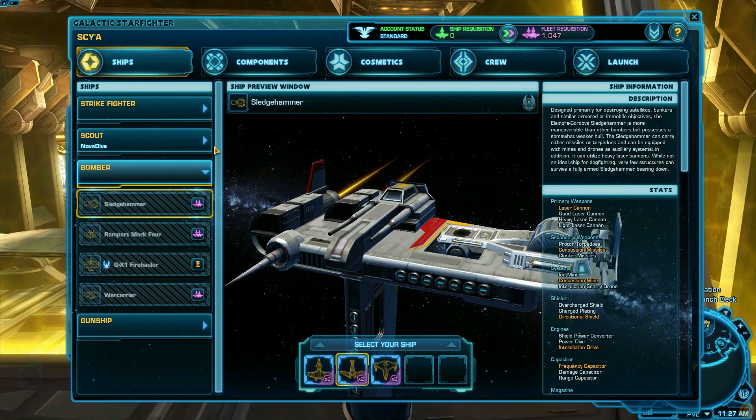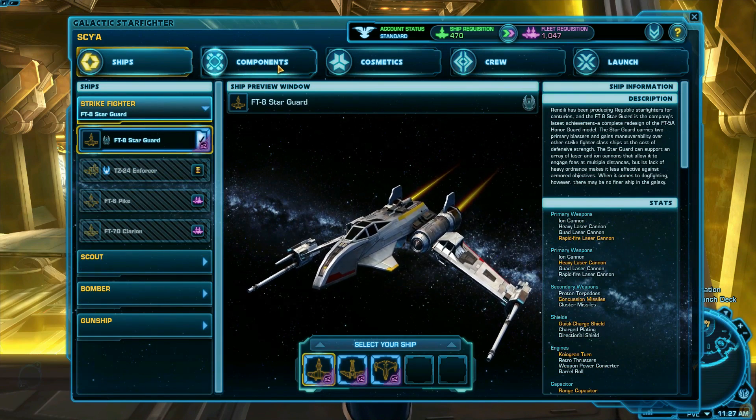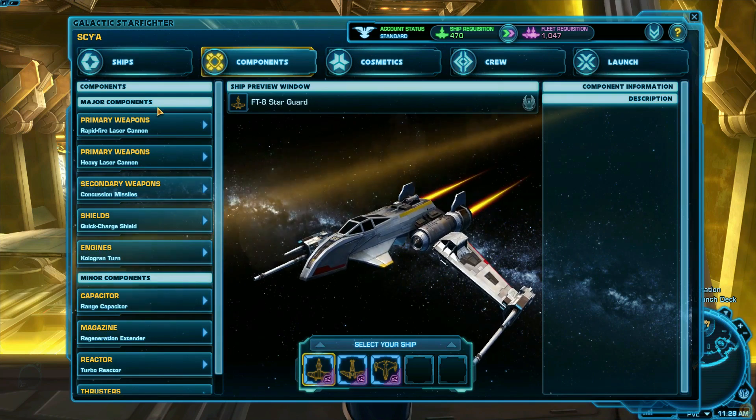To see the components for your ships, click the Components tab at the top of the hangar window. Each class of ship has different component slots, and each individual ship has different components you can equip.